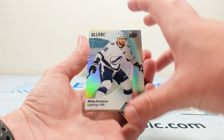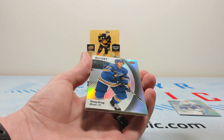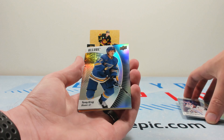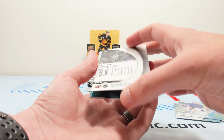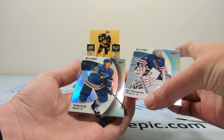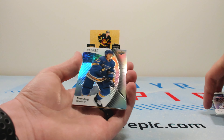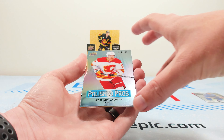There's a Robertson, a Cherov, Kuzmenko, Shesterkin, and then a Tory Krug — I believe that might be a black rainbow parallel. Those are actually a little bit tougher to notice. Allure and Upper Deck do a good job of naming the parallel, but it's a little harder to notice this year. In previous years it'd be way more noticeable, but this year it's just subtle — I wish it was a little bit more distinguishable.